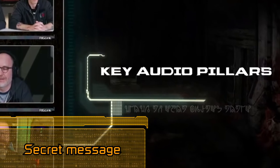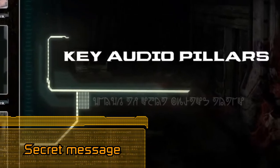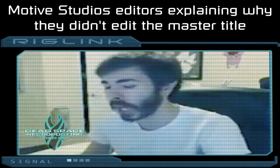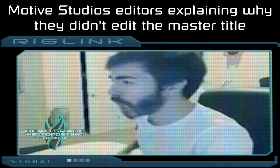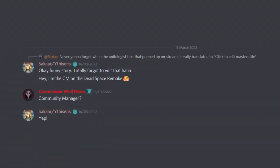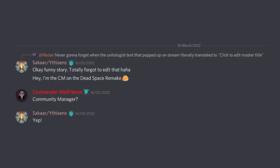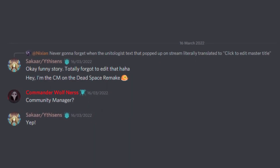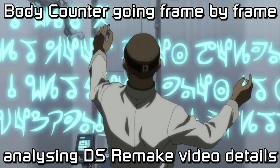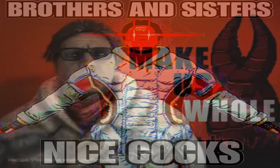Here we have a very secret cryptic message Motive left for us. If we just click to edit master title — it's since been revealed that this little error was a result of the stream being a little rushed and someone forgot to edit it. I'm not complaining though. I found it hilarious. I seriously tried to translate a cryptic message only to be surprised by the unitology equivalent of a bottom text meme.